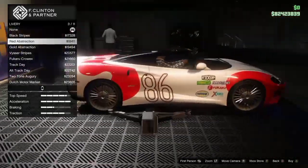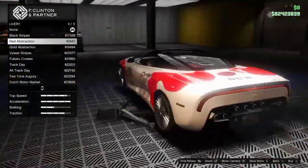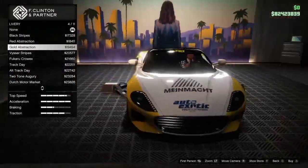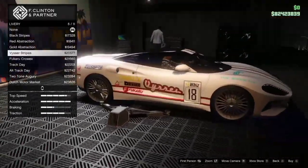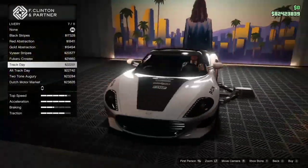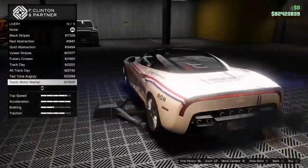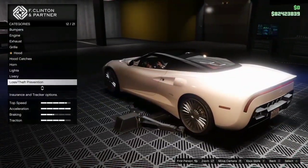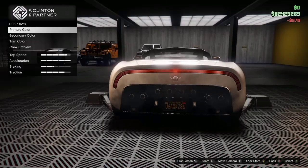I'm going to show off the liveries for you guys because I like to do this. A lot of you come for the liveries, and I completely understand that. I'm going to show off these liveries so you guys never have any buyer's remorse before you purchase this vehicle. There's an interesting stripe I haven't seen before, track day, alt track day, two-tone, and Dutch neon — that is really neon, by the way. I'm not interested in the liveries. I'm going to go black this time — I think it looks the best.